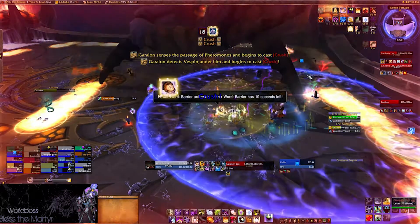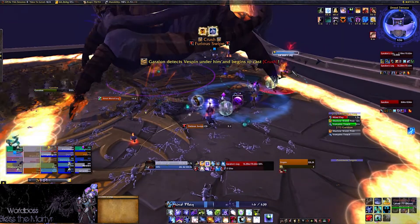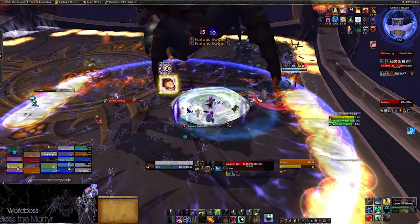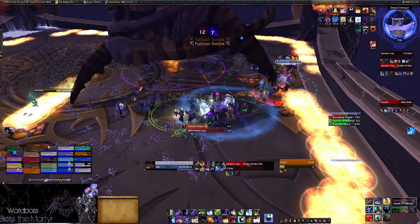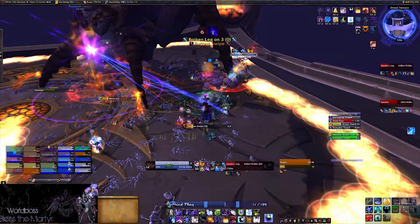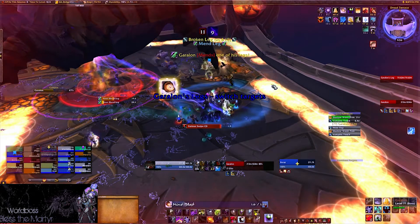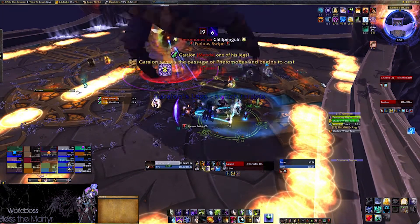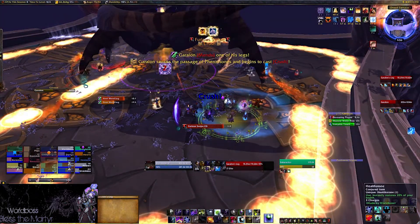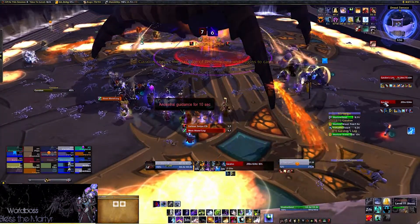The pheromones will drop puddles on the ground. They start as an orange dot and then spread. The damage from these radiates out past the circle, so be aware — you'll take damage if you're overlapping them tightly. You want to start on the outer edge of the room and keep them wrapped around as tight as possible, so you're not running out of space the last half minute to minute of the encounter. If you space them out too much, space becomes a constraint and it will be very hard to stay out of the Furious Swipe range.